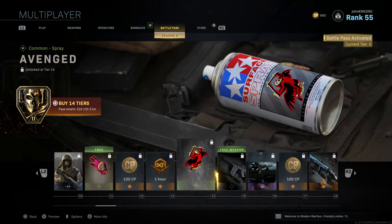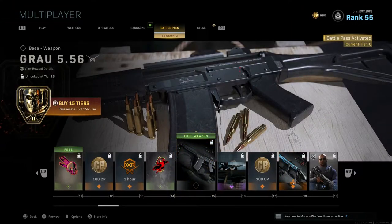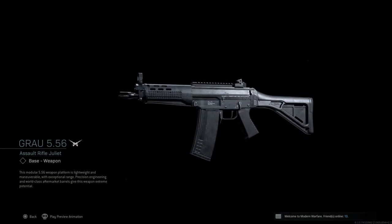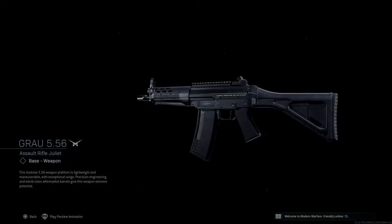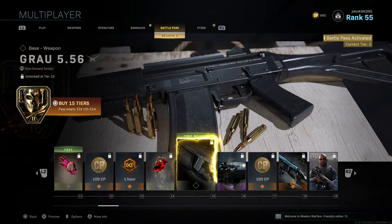Tier 14 gives Advanced, a new spray. Tier 15 gives the Grau 5.56, a new assault rifle that's free and doesn't require the battle pass. The name is similar to the FR 5.56 from Modern Warfare. I cannot wait to unlock this weapon and see what it's all about — just reach Tier 15 by grinding.